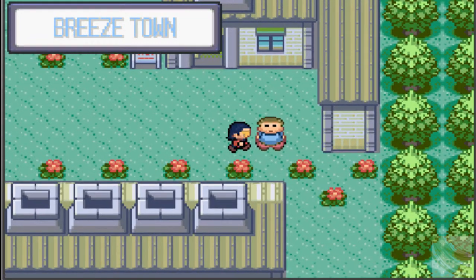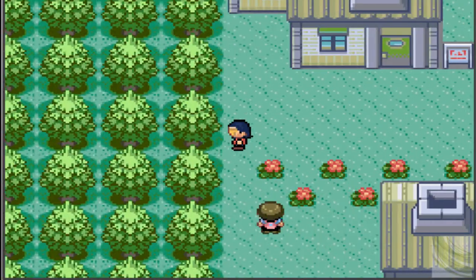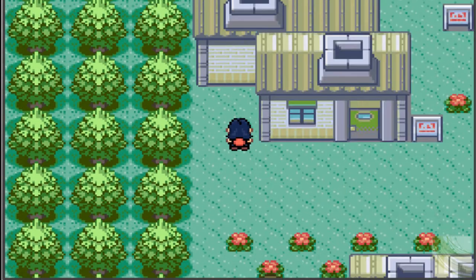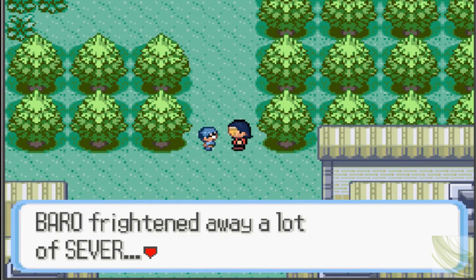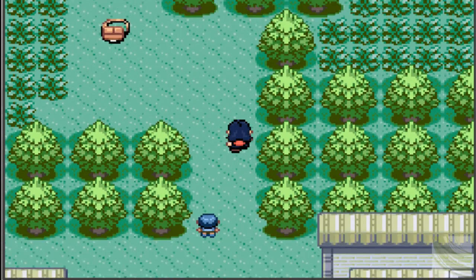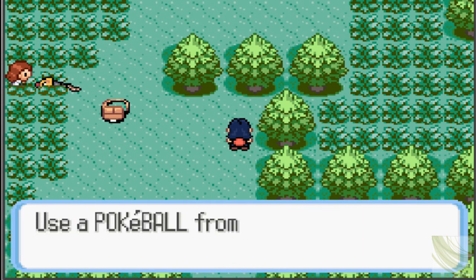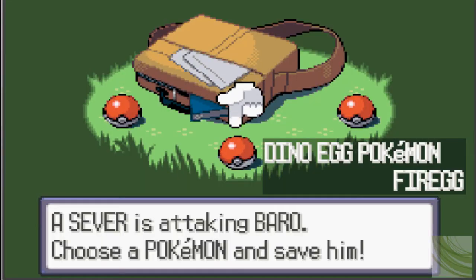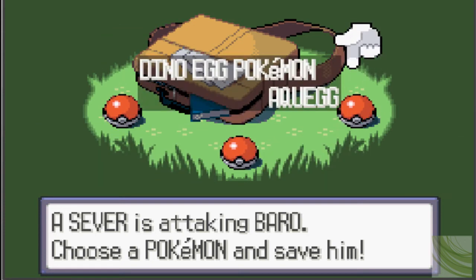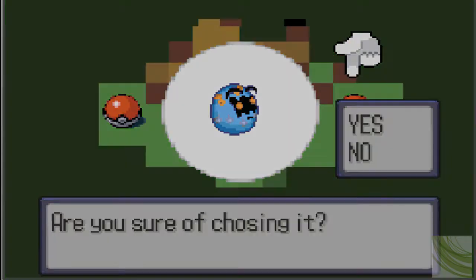So now we can go save Professor Baro. Let's see what we've got — we've got Seg, Fire Egg (very original), and Aqua Egg. I'm going to take the water starter just because I always like them. So let's go, Aqua Egg.